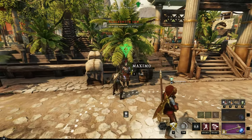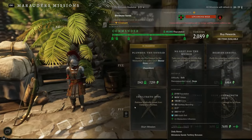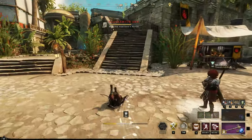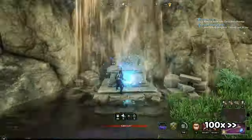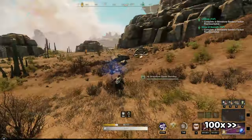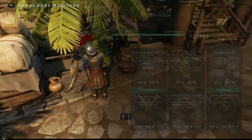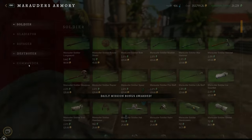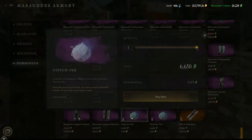To add on to the daily gypsum grind, you can also do 2 PvP missions every day, which gives you a ton of extra tokens. I like to run mine in Brimstone because it's super close for me, and it only takes about 10 minutes to do the whole run. I gather a couple of resources along the way, so it takes me a bit longer. This allows you to gather 2 more gypsum orbs from the faction token vendor. It's well worth your time, especially if you're still getting to 625.